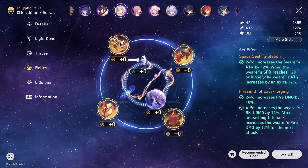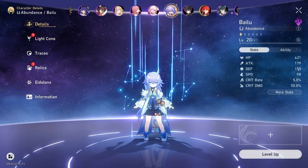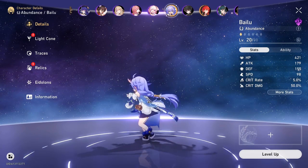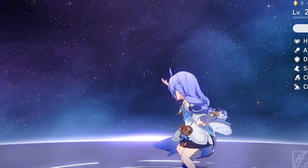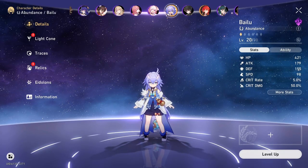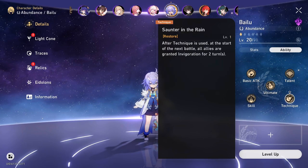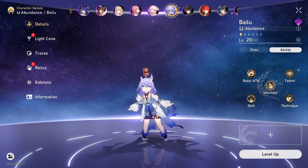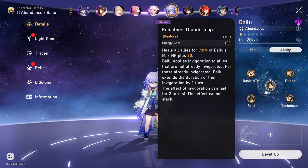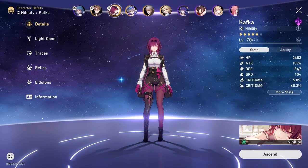And then we have our Bailu over here. I know people like this character, but I don't really run her. I don't really find a reason to because she's a healer, and I'm not too sure why people would run healers. I know people summoned for Luocha and all that — oh, okay, I see why people like her now. I'm going to go ahead and report everybody that runs Bailu to the police, I think. She just kind of heals and does a bunch of things. I don't really see that much room for a DPS type build on her, so I just don't even bother trying to run her. We're going to go ahead and say bye to Bailu here before she starts talking again — I don't want to get arrested.